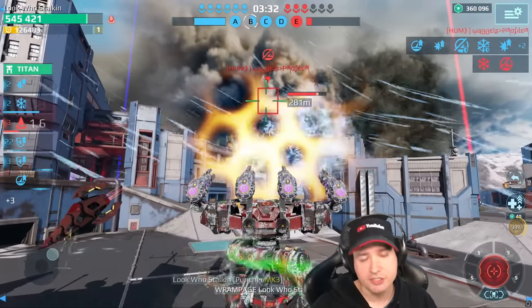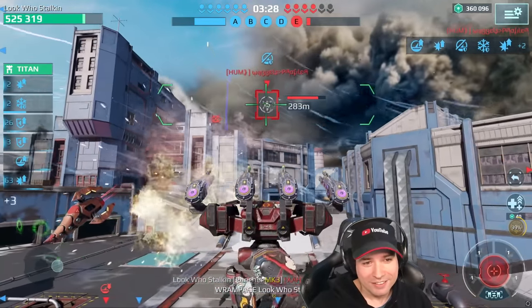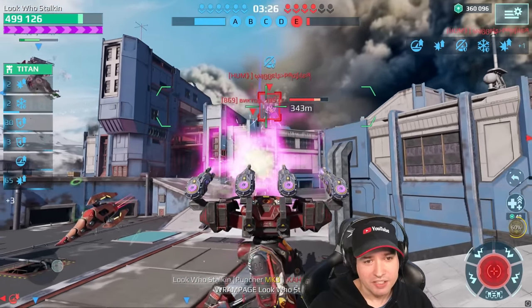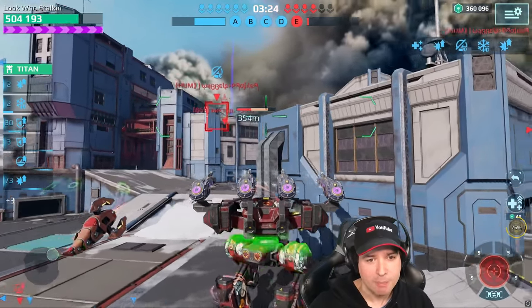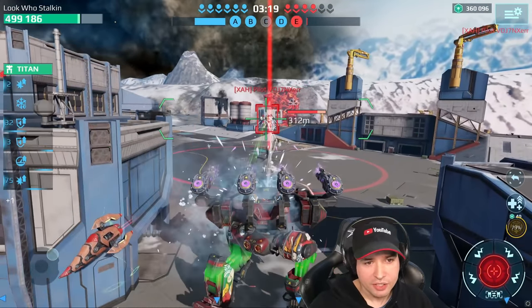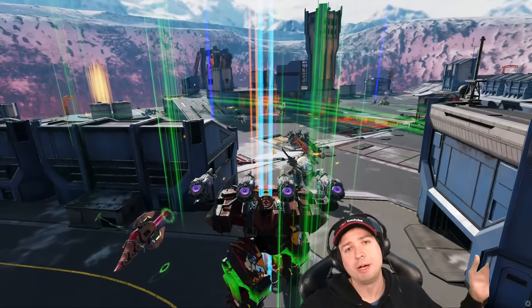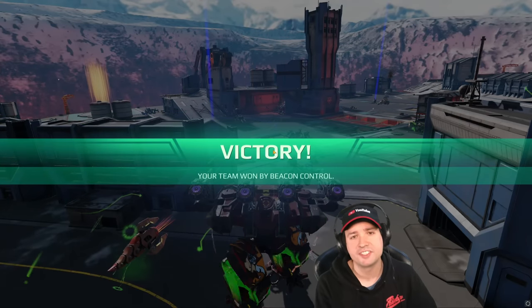There goes the Scorpion — he thought he could sneak one in from behind, but no sir, you cannot. Even in this guy's ability, I'm still doing so much damage that he almost dies from it. It is really unreal. Ravana is gonna use his ability charge — but he forgot he can press the button and he basically dies in one second.